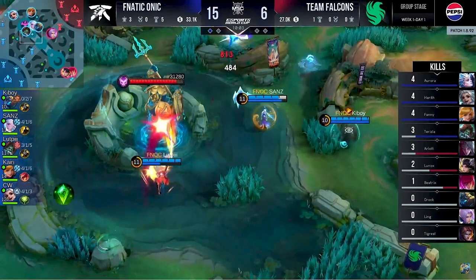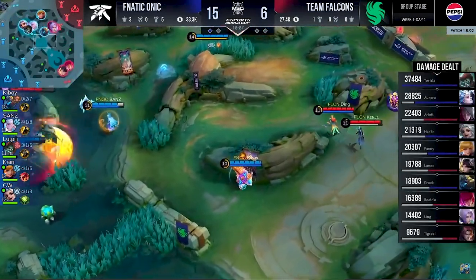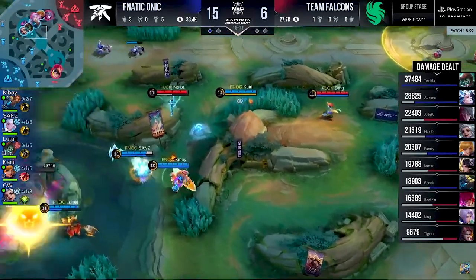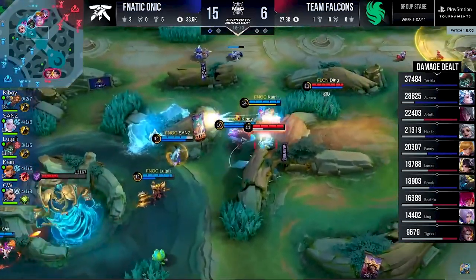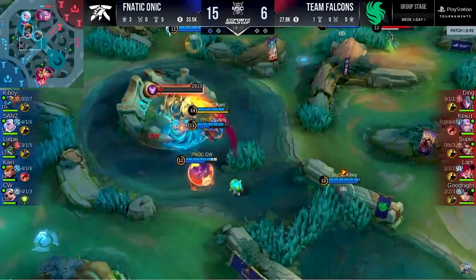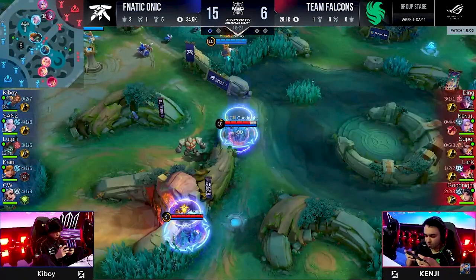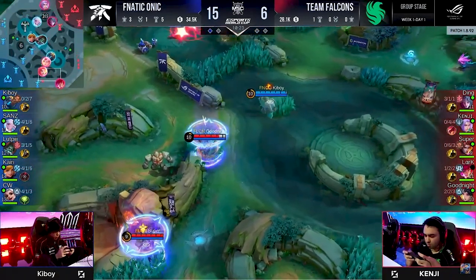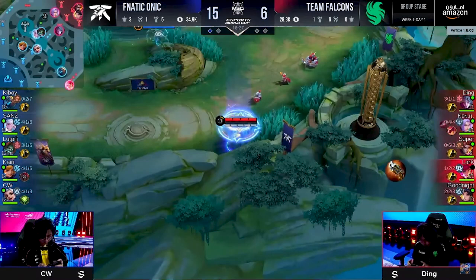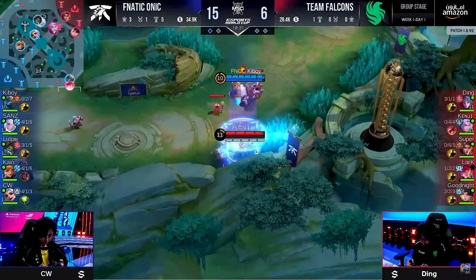The power spikes are just not in their favor. We're even seeing CW — he's also got a Holy Crystal. He's in a position to do that — disposable income, as we call it. Lord taken here by Fnatic Onyx, no question — blitzed it. When the cat is away, the mouse goes to play. Team Falcons make a push down bottom, but just as they should, they disperse and let go. That's dangerous, that's greedy — the game sets the game.